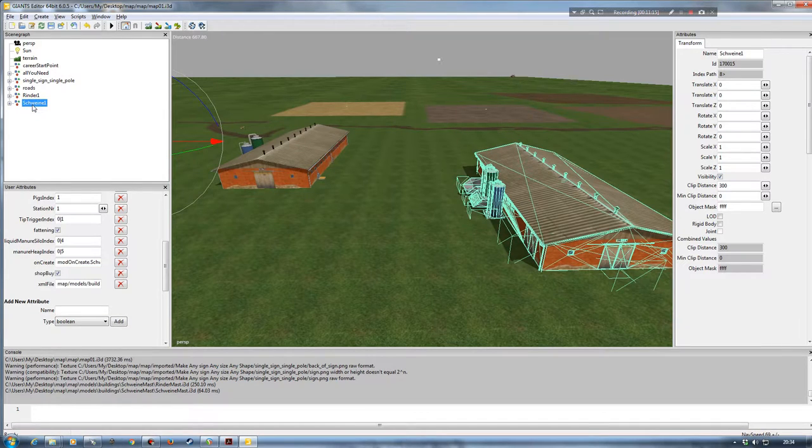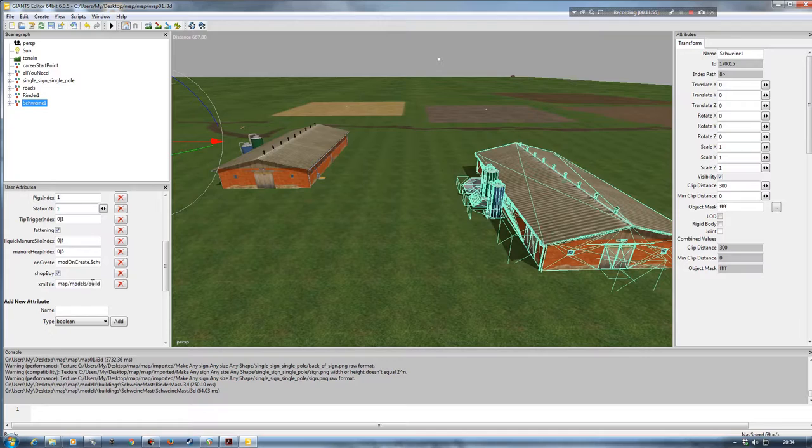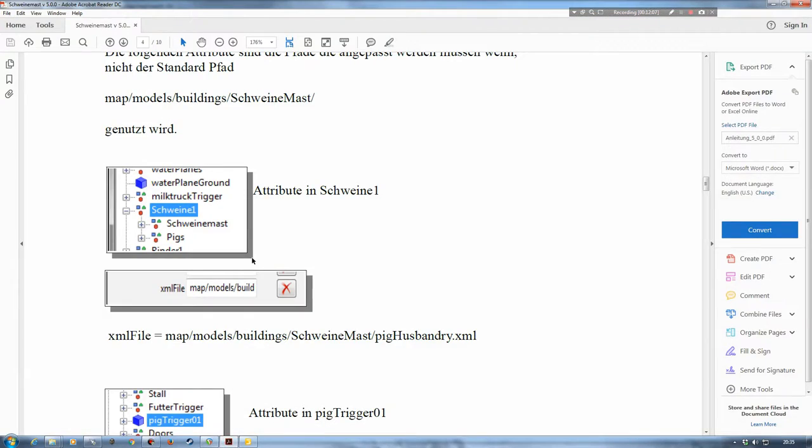Going over to the Schwein1 pig station and doing the same check, the XML file path is also correct — no further changes needed. If you wish to move the XML files or put the Schweinmast mod into a different folder, by all means do so, but just be aware that you will need to adapt the path file name to locate those XML files, script files, and everything else with the newly created path. I'm going to stick with the basics for this demonstration.